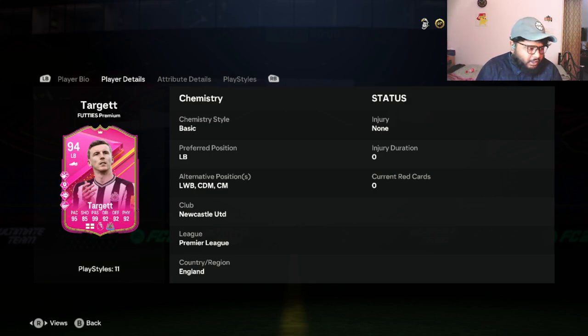In our channel we have a bunch of videos where we just get a player and see how they are in-game, how they are on paper, and all that stuff. Now this guy is a left back, a left wing back, a CDM, and a center midfielder. Look at the variation in positions — left back and left wing back as a secondary position is understandable, but where did he get CDM and CM from? That is crazy. You can use him at center mid and left back, which are the most widely used positions in football.